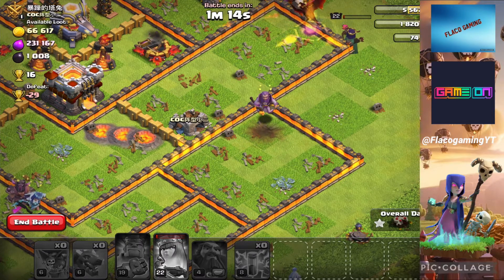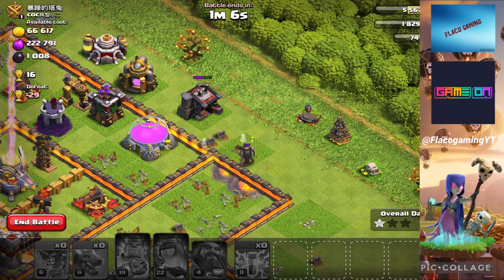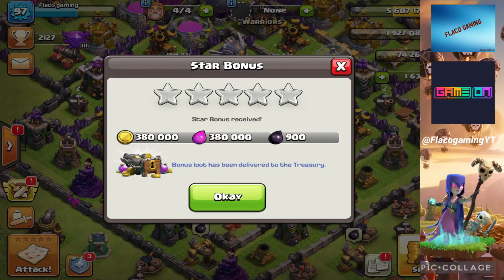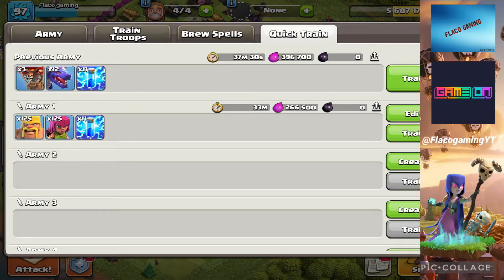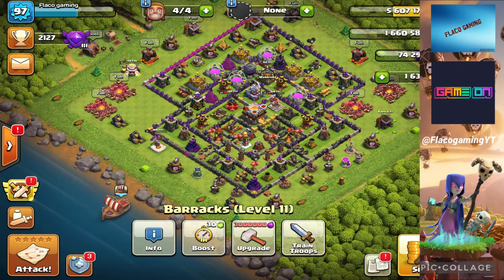That's a bad thing about not having maxed heroes. The Archer Queen took a lot of hits — pretty sad she got destroyed by that expo. We still got the star bonus: 380,000 gold, 380,000 elixir, and 900 dark elixir, so we did good. We're gonna go in with the barge army next. We'll keep training it until we manage to upgrade our miners. I do want to switch to a hog rider attack soon — it's a really good army, gets three stars.